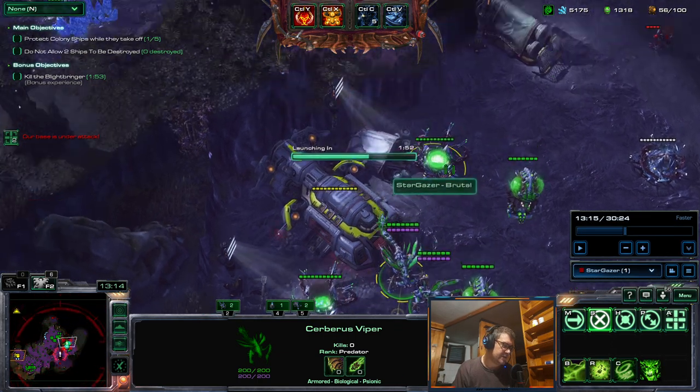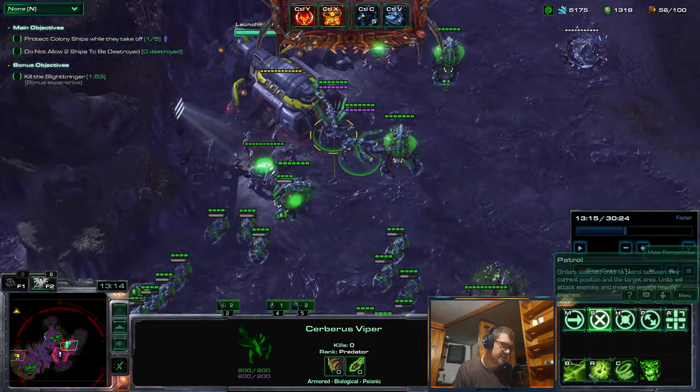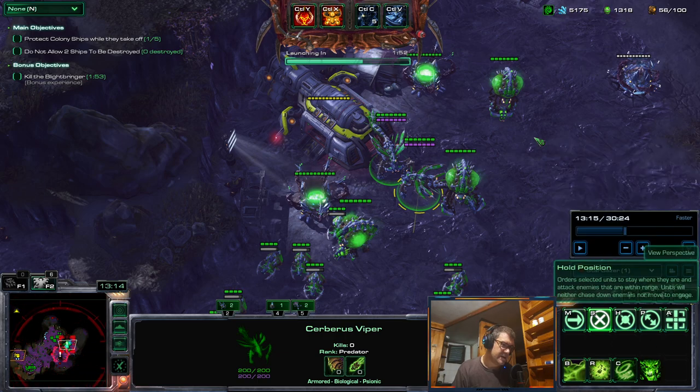The sporangium upgrade: units that die within blinding clouds will grant biomass to the viper, causing the viper's weapon to attack ground targets dealing area damage, increasing attack speed, weapon range, and energy regeneration - this effect stacks up to five times and each stack refreshes the duration. Also, parasitic bomb - units that die within parasitic bomb will spread it to nearby air units, and those units explode when attacked by a nearby viper.